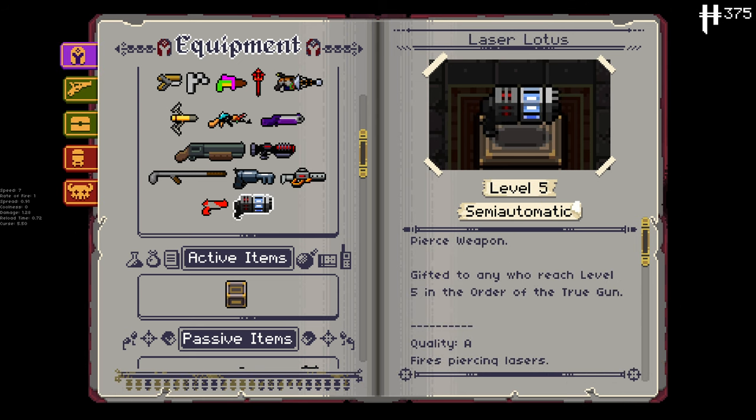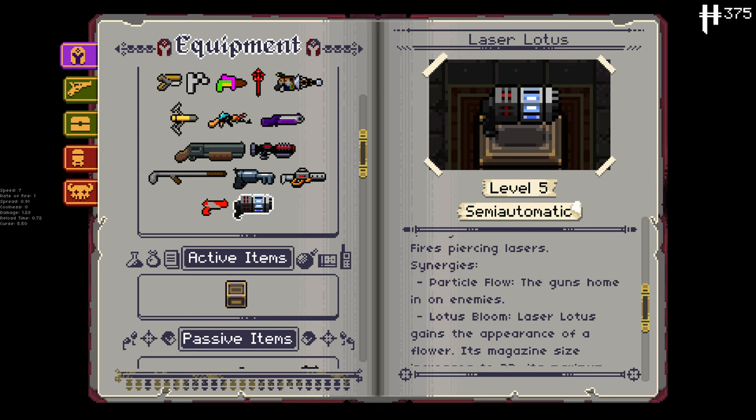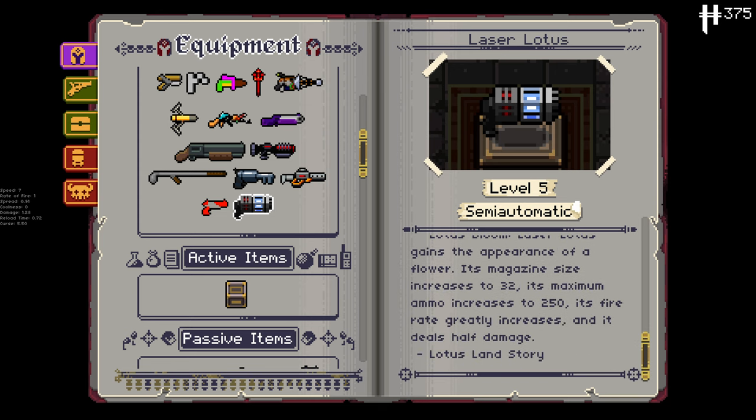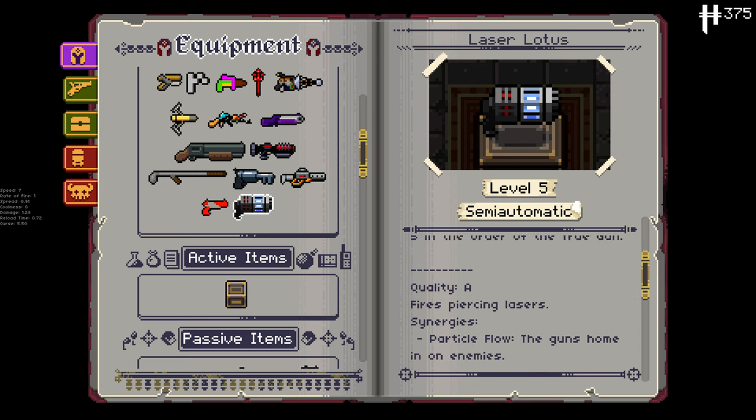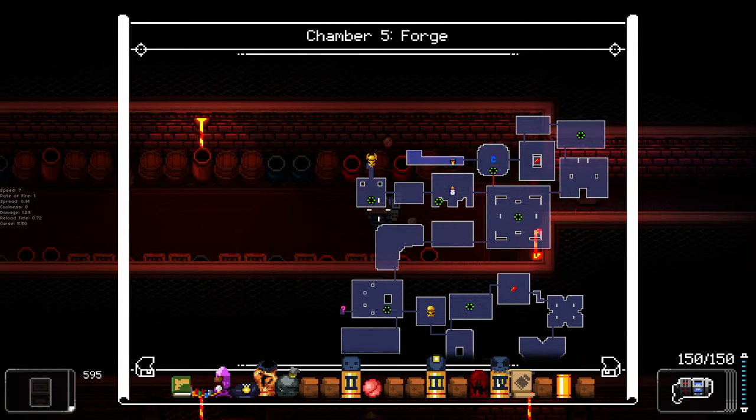Wait — is this? I feel stupid. I have played Gungeon for thousands of hours and I've never noticed that the Laser Lotus is a reference to Pierce Hawthorne from Community. Because in that show he joins a cult and he's a Laser Lotus level five, and then it says 'Pierce Weapon' — and his name in the show is literally Pierce Hawthorne. How have I never noticed that before? What are its synergies? Okay, it doesn't have any other references in there. Gifted to anyone who reached level five in the Order of the Trugan. How have I never noticed that before? I feel stupid.